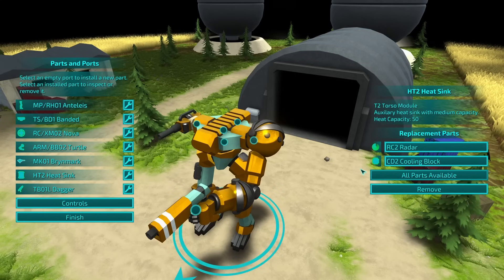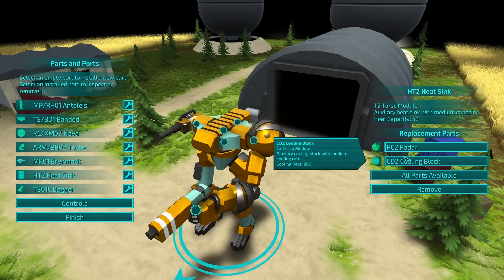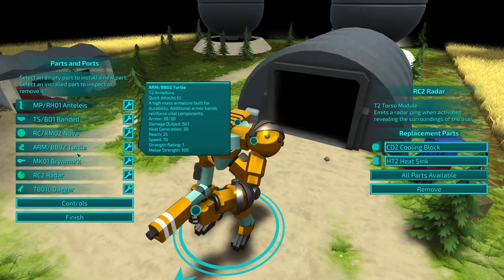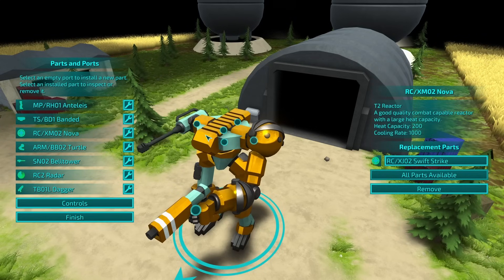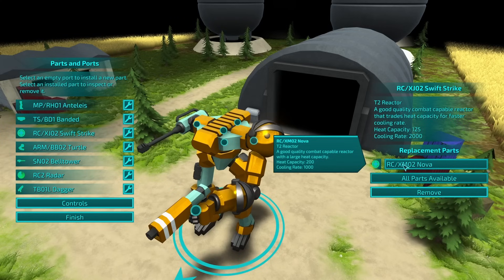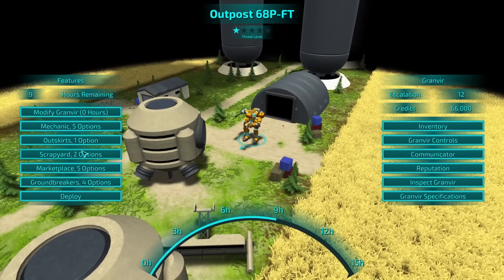The heat sink — so the heat sink just lets me have a higher heat capacity. There's also the cooling block, cooling rate 200. That's okay. Let's go for the radar. What about the burn mark for the bell tower? Turtle's fine. Swift strike — lower heat capacity, faster cooling. Let's finish that for the time being. Let's go back to the marketplace.